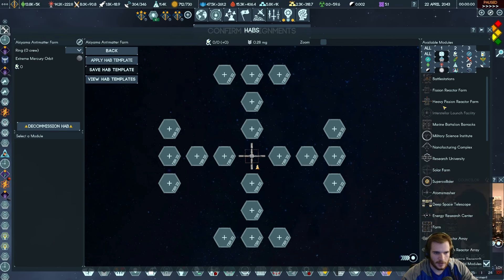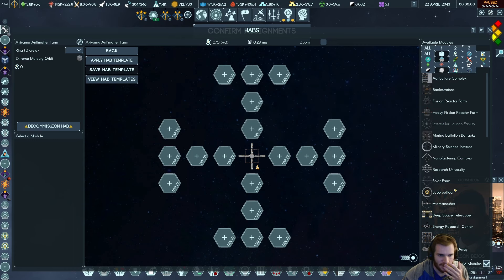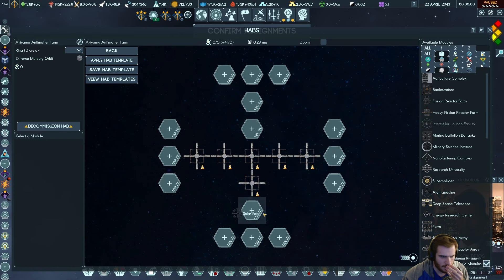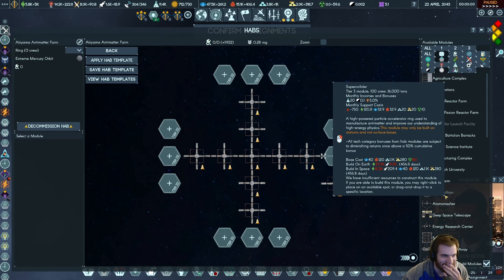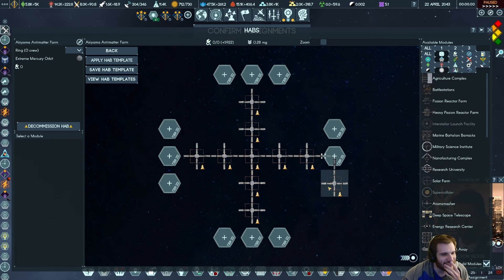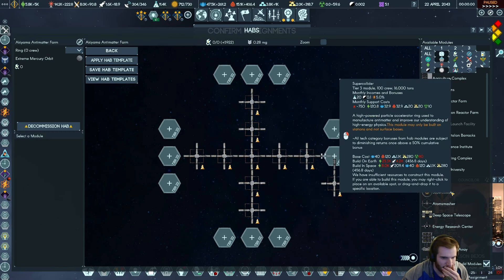This is going to be interesting because we want to do these super colliders here. It's going to be expensive — each one costs $7.50. So basically the solar farms provide for one of those. One and two solar farms. Now let's do some super colliders. We don't have the funds — it's so expensive. We'll have one set up for now. It's also going to need some farms — two of these per one farm.